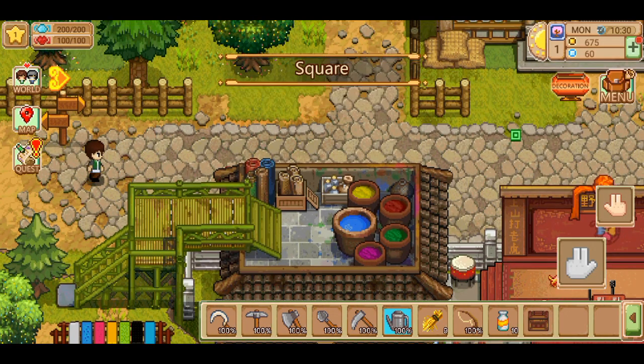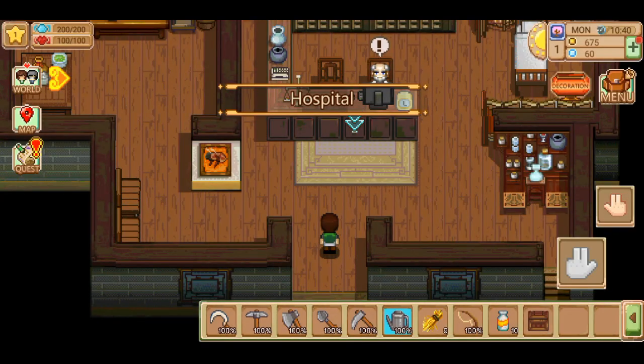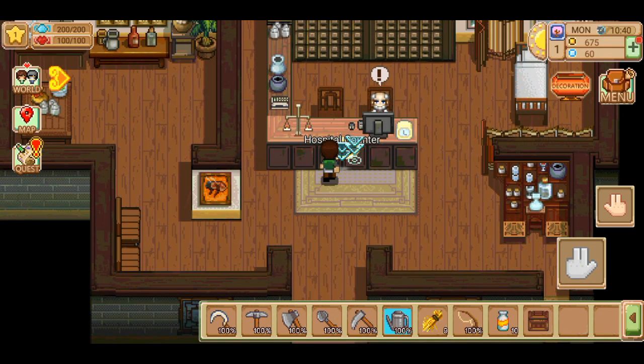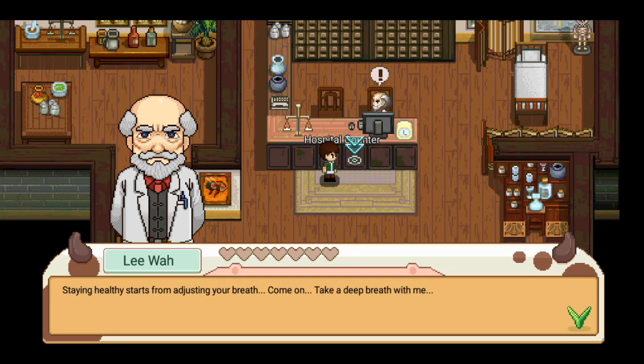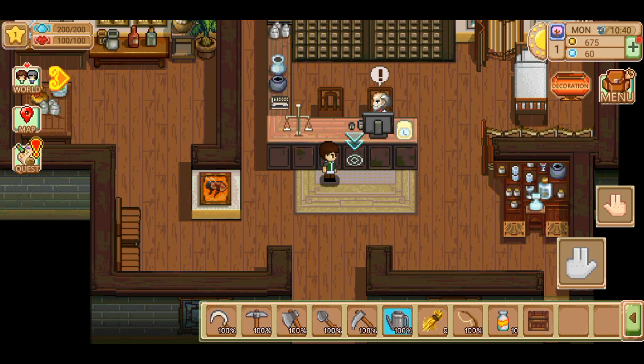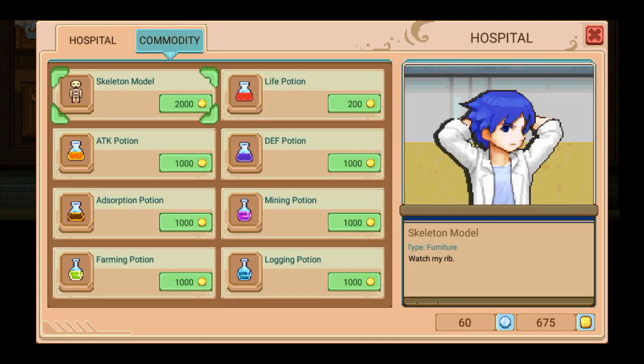We will go to the hospital. Must be this place — yes, hospital. It's telling me to go there. Let's go chat. What's up? Staying healthy starts from adjusting your breath. Let's do shop. I can't remember what the quest was for this. Obviously we can change our appearance here and purchase potions. Excellent.